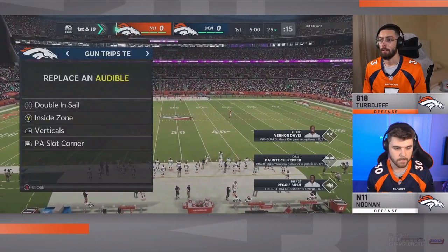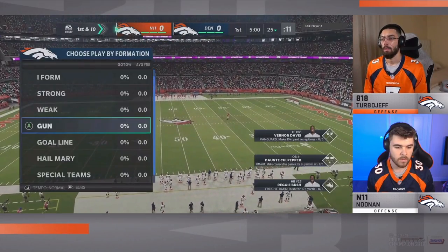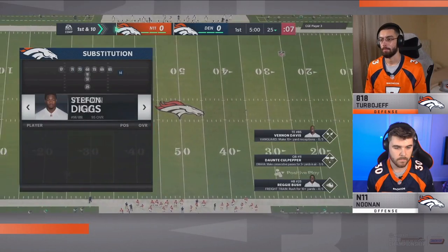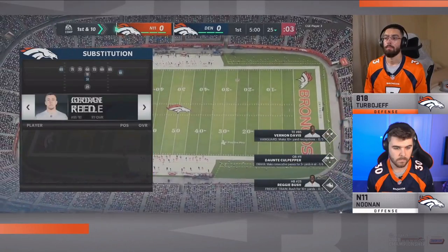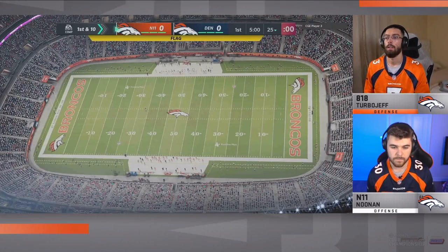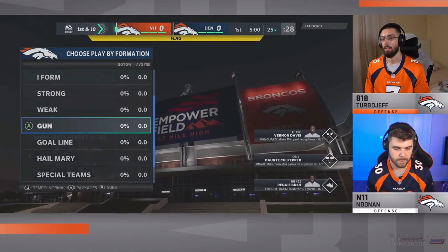Noonan has the ball first. For a guy like Noonan who wants to establish the run, it feels like this first drive is the most important of the game. It's always difficult getting the ball first because of the nerves — it's a big game. We're playing for $7,500 here. But Noonan is in the Las Vegas Raiders offensive playbook, and we're going to see him come out in a lot of trips tight end with two running backs.